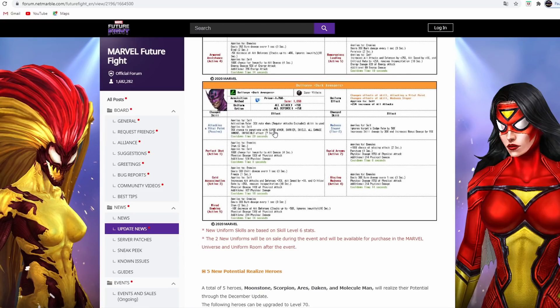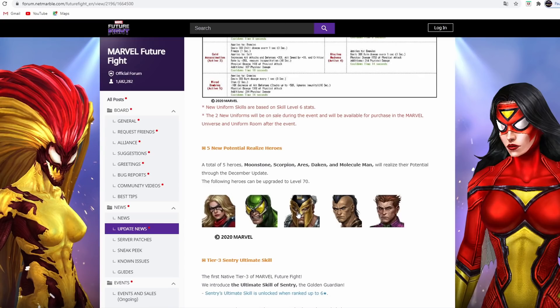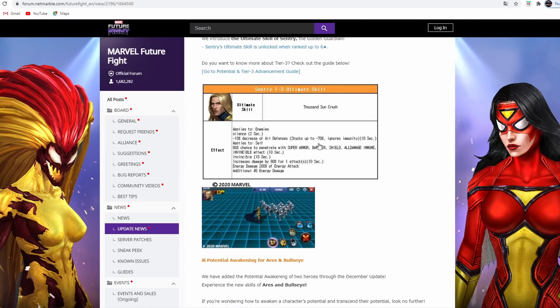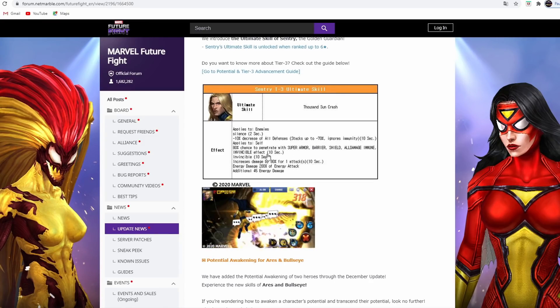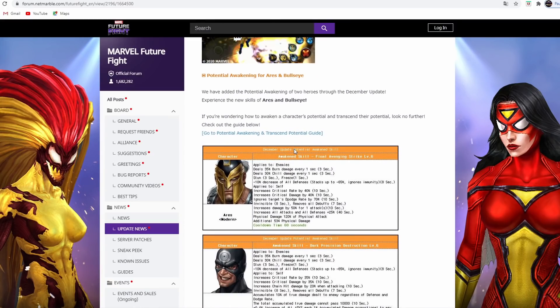Bullseye has a 70% chance to penetrate super armor, shield, all damage immunity, and invincibility effects - so he penetrates everything. He has 100% chance for immunity to all damage, paralysis, freeze, 35% increase all attack, 35% crit rate, and burn. He also has all defense down. For Sentry's tier 3 effects, silence and all defense down stack up to 70%, which is insane. Since Sentry has all defense down on his regular skills too, it's important to use the tier 3 first to get that 70% stack before using regular skills. He also has 10 seconds of invincibility and increased damage by 80% for one attack.